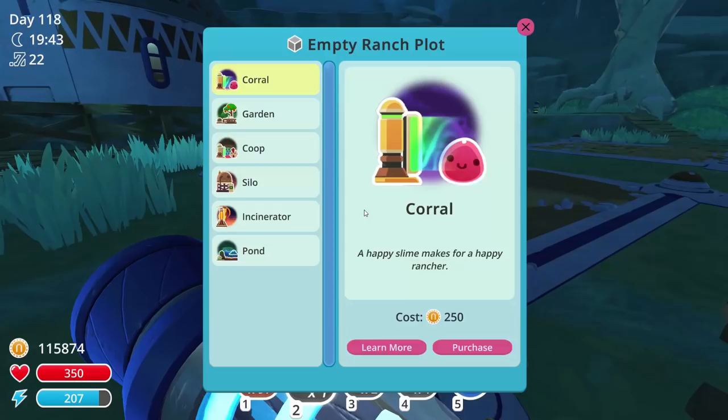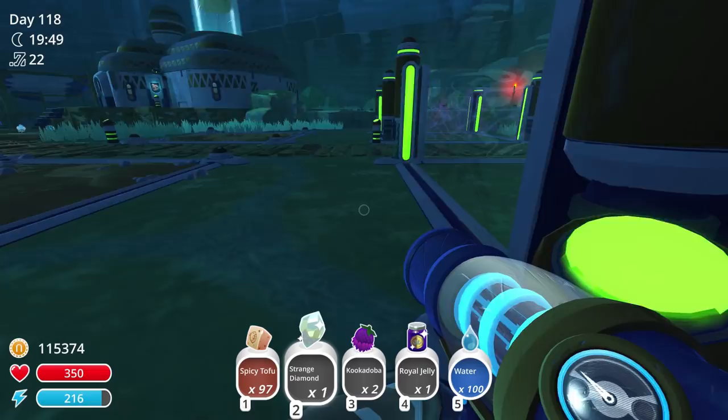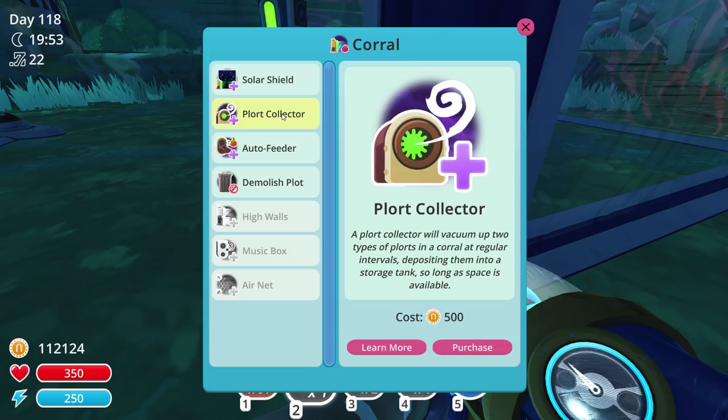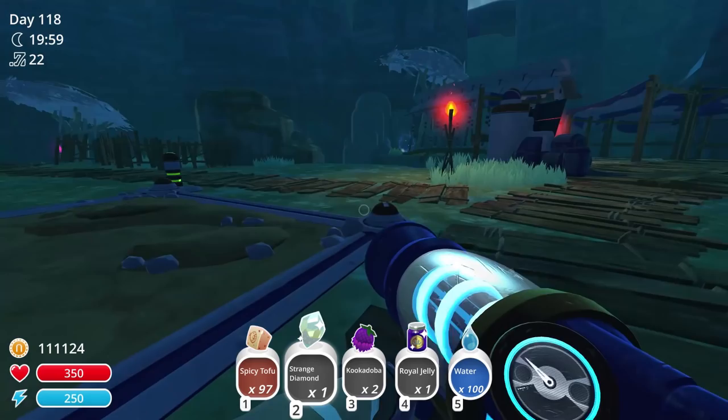Let's go ahead and set up some things here. Let's do the corrals back here — we'll do a corral here. Purchase. We'll do one here. These are gonna be for the... purchase, purchase, purchase. We don't need a solar shield. Good load — that takes a lot of money. Let's get this one, this one, and that one. I wish you could just double-click purchase. Okay, we got two pins fully ready to rock and roll.